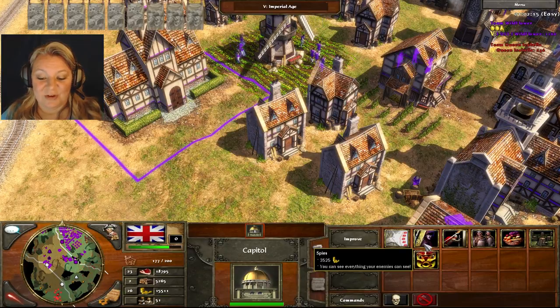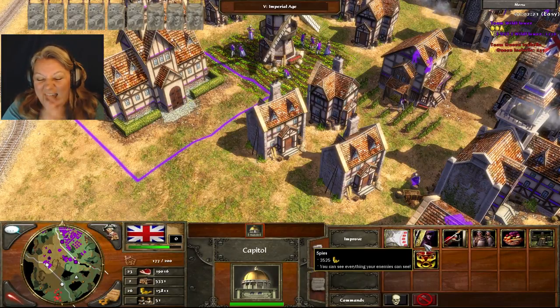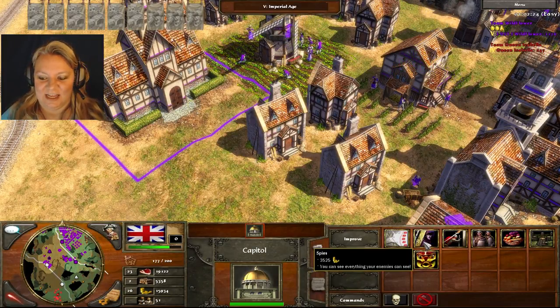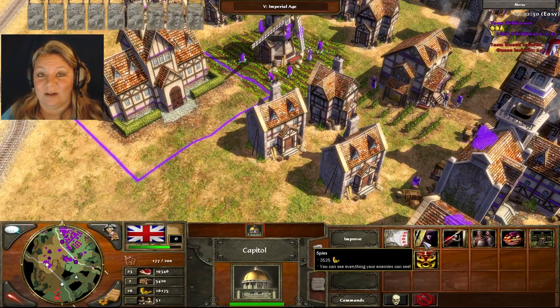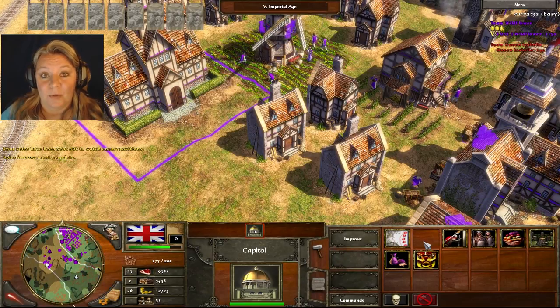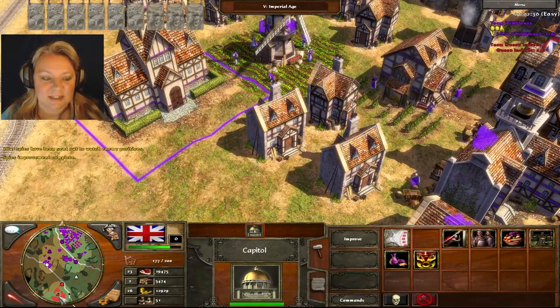Spies — this is really cool. You can see everything your enemies can see. If you're rich, you can afford it — mwahaha. Resources are king. Look at that — 3,500. Do you really think I should do that? 16,000 gold? No brainer. Boom — I can see everything now; I don't have to send a scout down there.